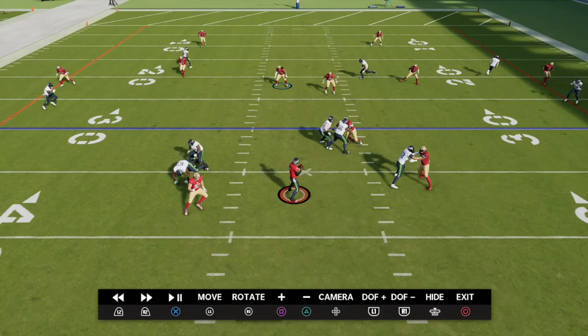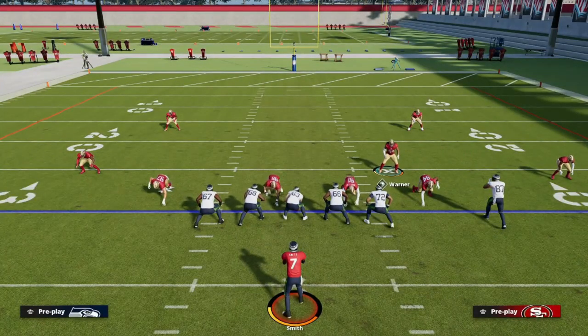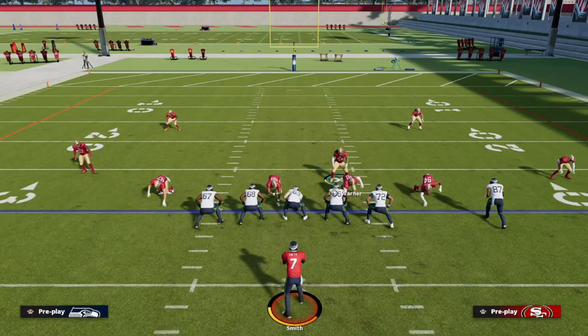In previous Maddens, using a linebacker as your user was one of the best things you could do. But now they've made linebackers unable to jump diagonally. So if you're chasing routes going at an angle, your linebacker is not going to be able to jump diagonally to get an interception. A lot of the time you're probably getting frustrated because you're aiming your left stick diagonally — that's why you won't animate. To fix this, you have to strafe: press the L2 button while a pass is coming toward you.